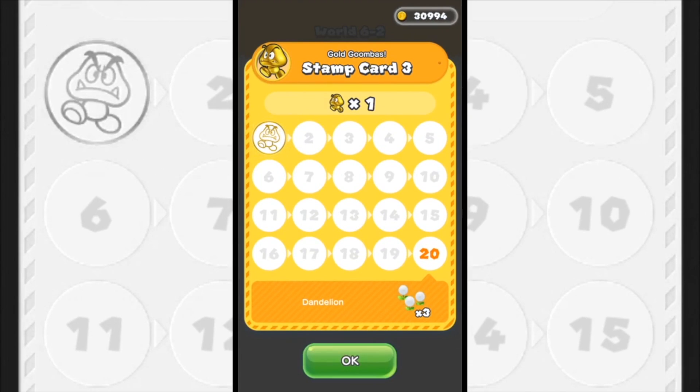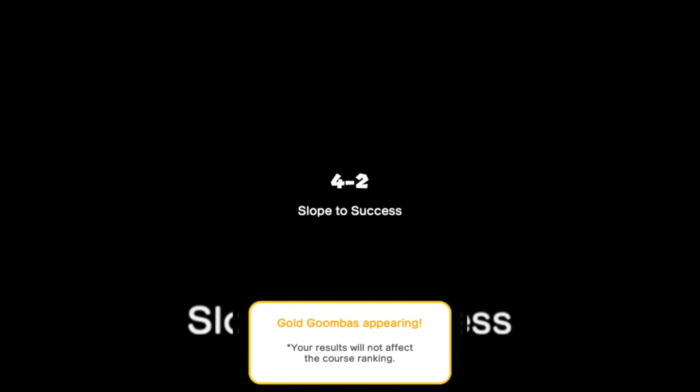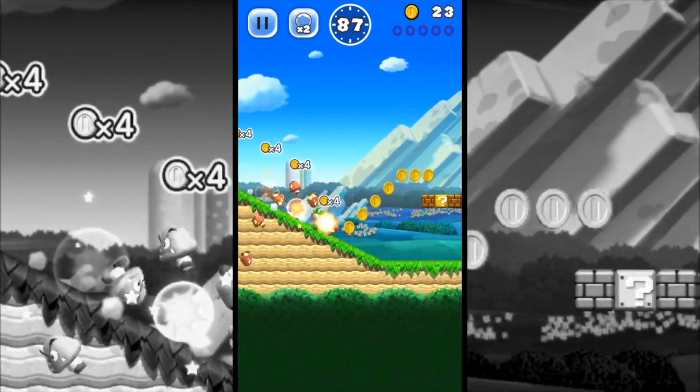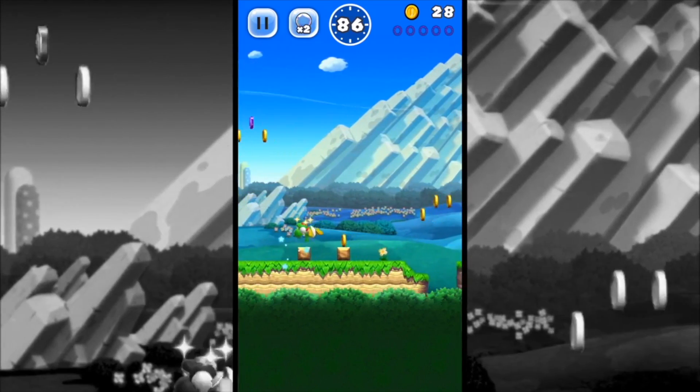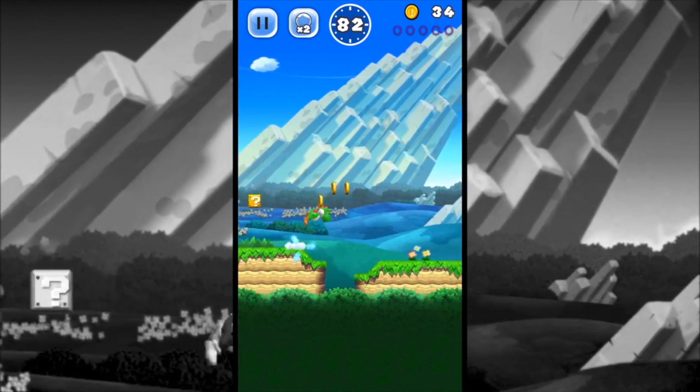We'll skip right to the stamp card — we just got one that time, so 19 more to go. Jumping into the next one here, we're gonna do World 4-2, Slope 2 Success. Pretty easy world with a lot of slopes, appropriately enough. But it should be pretty easy to stomp out some Gold Goombas. There's one — we got one off the bat.